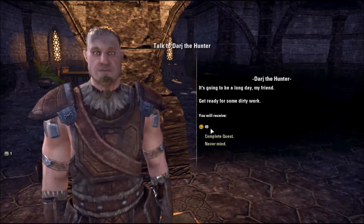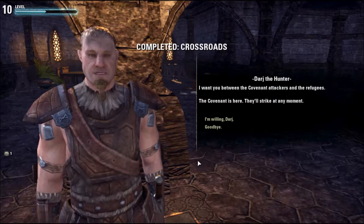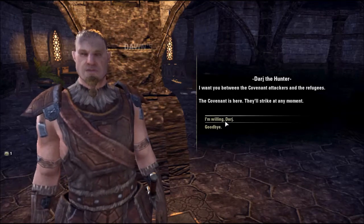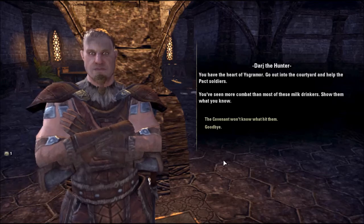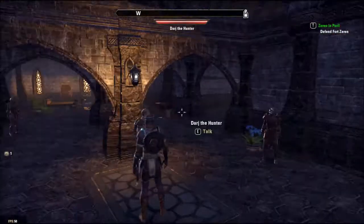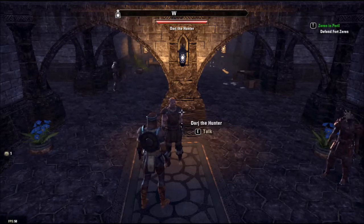Get ready for some dirty work — 49, it's not very much. Complete quest. I want you between the Covenant attackers and the refugees — the Covenant is here, they could strike at any moment. Completed! You've won Davin's Watch and helped Balfour's inhabitants. You have the heart of a Grommel. Go out into the courtyard and help the Pact soldiers — you've seen more combat than most of these milk drinkers. Show them what you know; the governor won't know what hit them. I think I might leave it at that for the moment and continue another day.